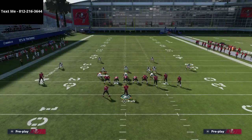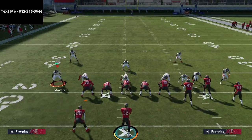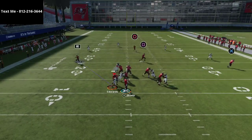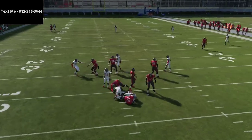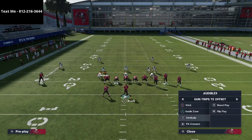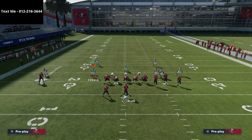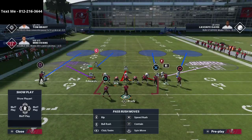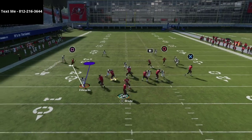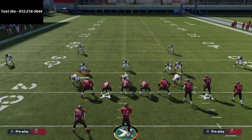I want to show you what it looks like if they block the running back. You can still get both linebackers on the edge. The trick is that the running back is going to step up into the A gap, which allows the left tackle to get out and block you, so you have to adjust on the fly. The biggest adjustment: when the running back is blocked out, just widen out, go around, and get the quarterback — as you can see right there. That's how you deal with a blocked running back.